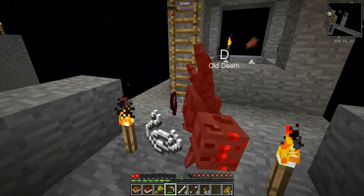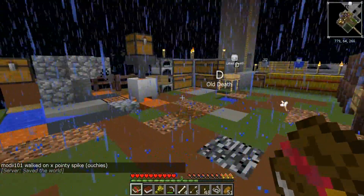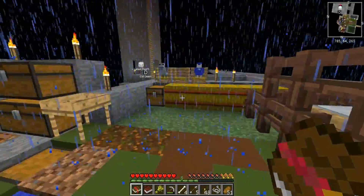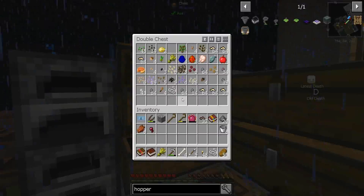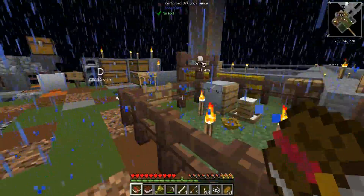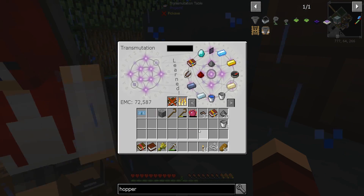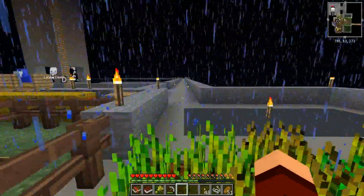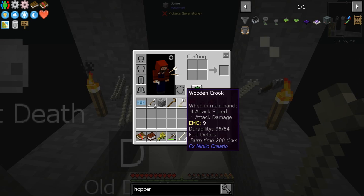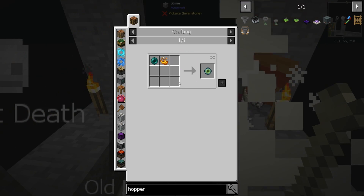All right, have we gotten any ender pearls? I'm bouncing on the bed. Spiking myself to death. Have we gotten any ender pearls? No — where would we get ender pearls? I don't know, maybe from a quest or something? No. My nose — I need a sneeze. Don't do it! That's working — oh, that was an enderman that just fell! Was it? Yeah — I don't know if he dropped anything.